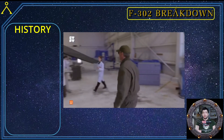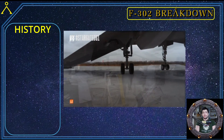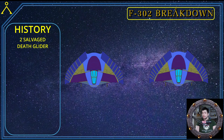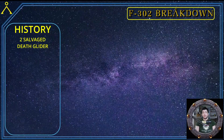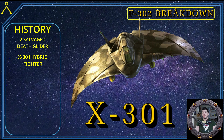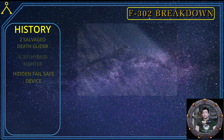Let's begin with a brief history of the F-302. The history begins with the first attempt the Tau'ri made at creating a planetary defense program. This program began with the salvage of two Goa'uld death gliders and the subsequent attempt at merging both Tau'ri and Goa'uld technologies together, resulting in the X-301 fighter interceptor. However, the ship had a failsafe built into it by the Goa'uld Apophis that would ultimately override the controls and set a course for the ship to return to Tollana.